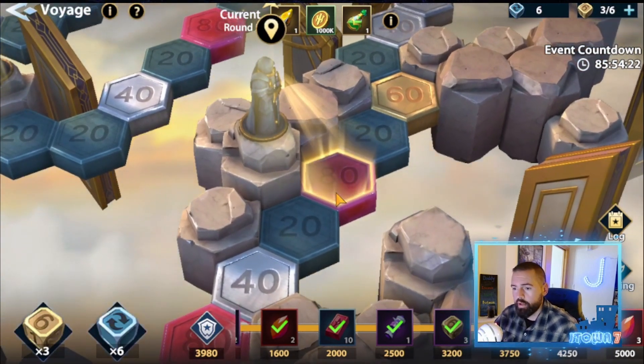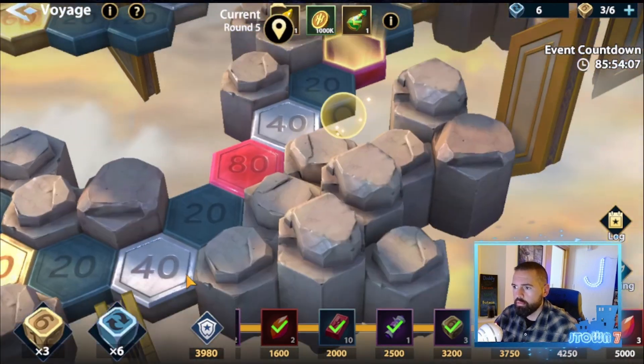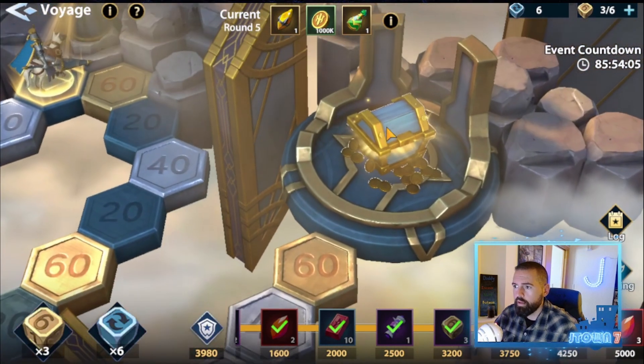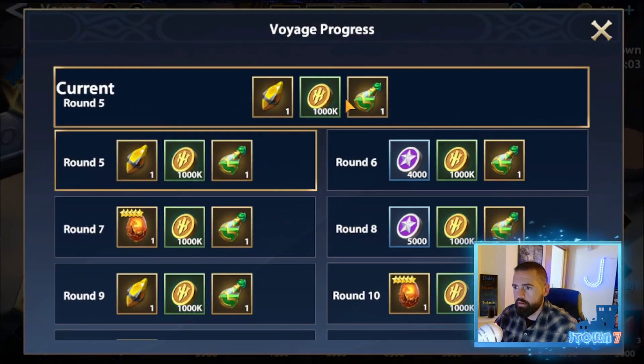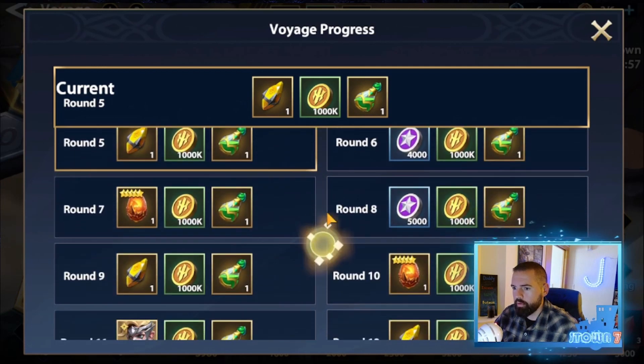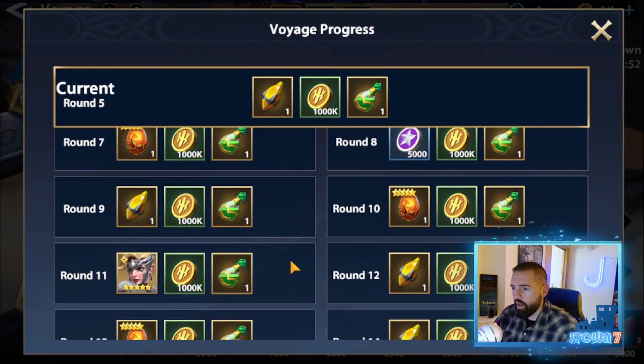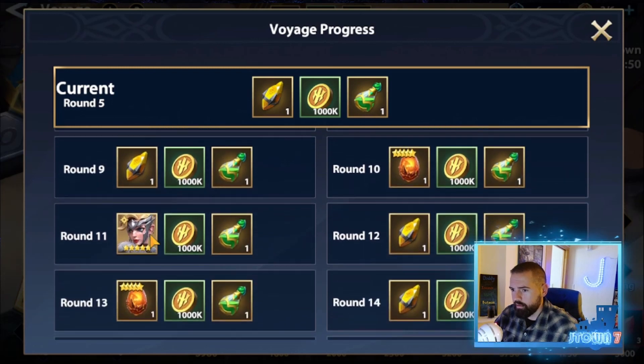It's all completely random. Once you go from the starting arrow all throughout and make it to the end, you'll get a chest with some rewards in it. The current round rewards are found here, and you can see the rewards for the upcoming rounds. At round 11, that's a pretty juicy reward. Every round has a good reward, but that is another level.